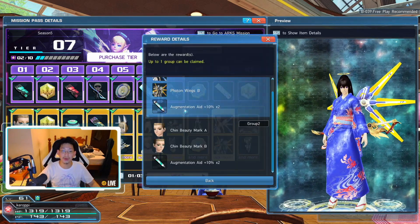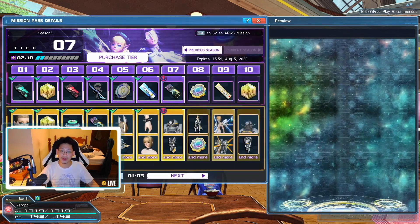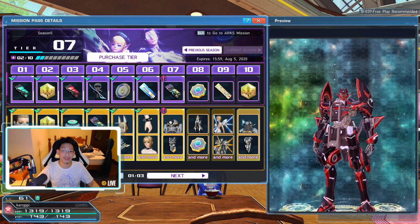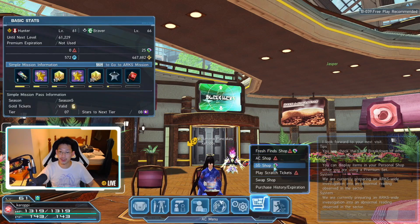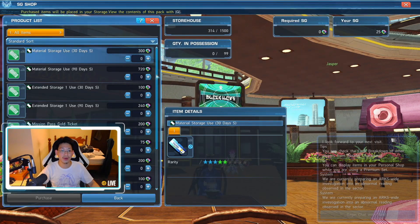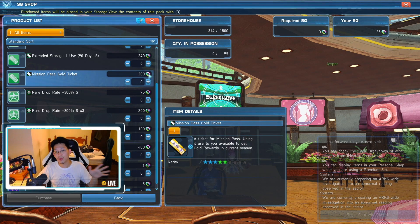Down here you've got a lot more rewards — for example, maybe you want the Photon Wings because they look cool, or a beauty mark on your character, and so on. To unlock the gold rewards in the bottom tab, you will need to buy a gold ticket. You can buy a gold ticket with Star Gems, which is the freemium currency. Press Escape, go to the push cart, go to the SG Shop, go to Buy and Store, scroll down, and you'll see the Mission Pass Gold Ticket is 200 Star Gems.